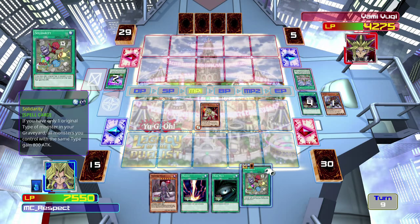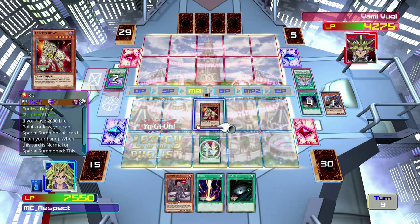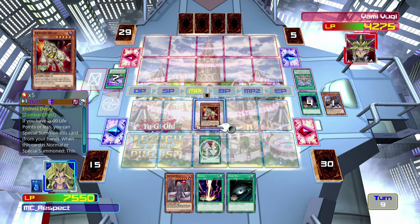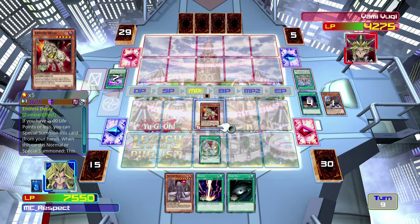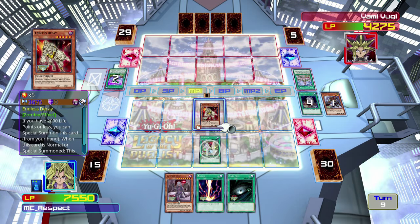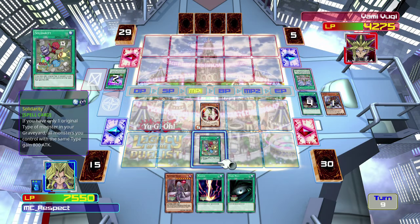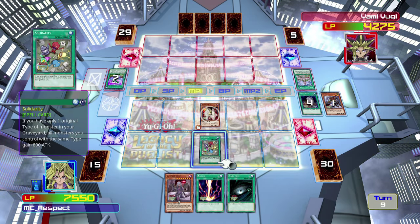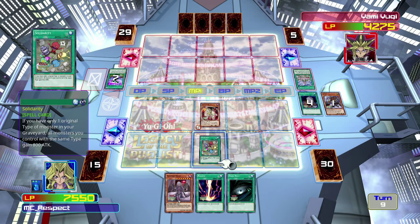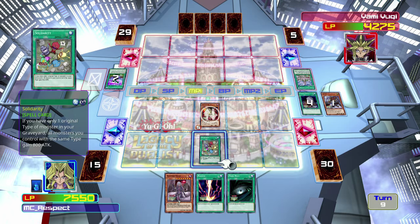This is actually one of my new cards — Solidarity. Basically, the very first time I had an Endless Decay in combination with this card. What this card does: if you have only one original type of monsters in your graveyard, all monsters you control with the same type gain 800 attack. One of the problems I am having with this deck is it kind of lacks just an overall level of firepower that a lot of other decks can bring to the table.